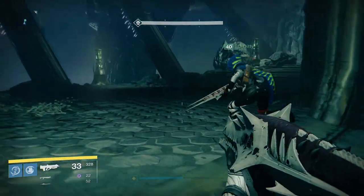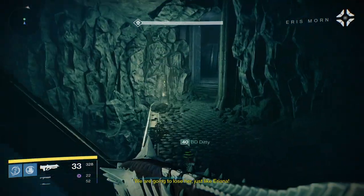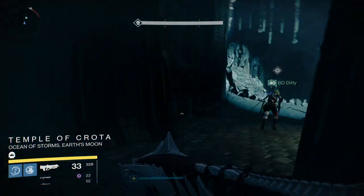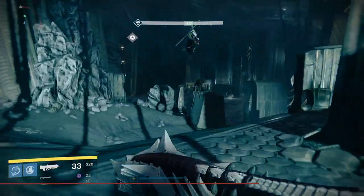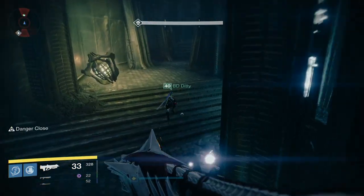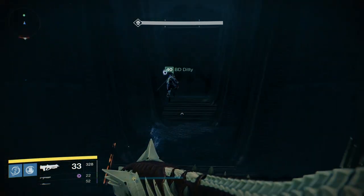This area basically plays like an extremely tough strike, and it's exactly why you need three people in your fire team. If you are able to clear all of the fallen in the given time frame, you will be rewarded with a 310 damage Black Spindle, which is an absolutely amazing weapon — really really nice — and it does act exactly like the old Black Hammer.